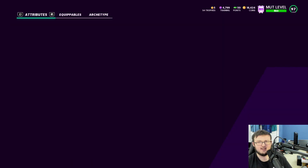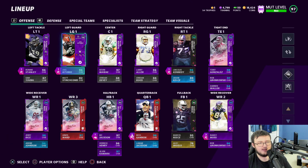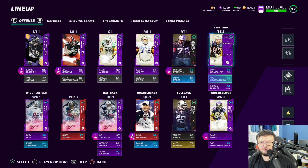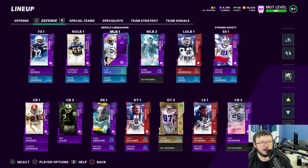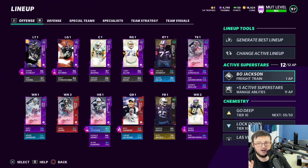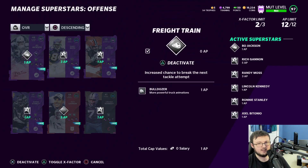Hines Ward is actually on the squad with 95 speed. The offensive line is a little different than before. We also have Tony G, Rob Gronkowski, and Darren Waller — you guys have seen those guys before. For defense, let's look at abilities rather than chemistries.